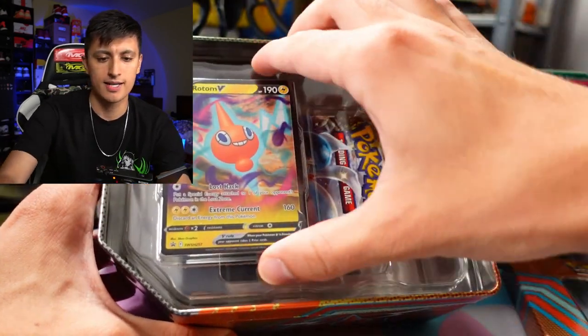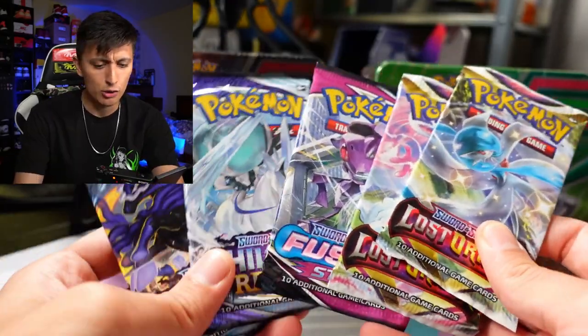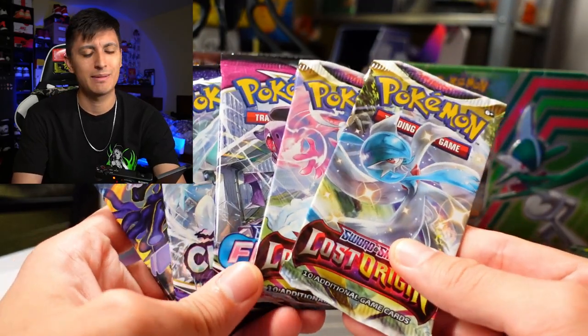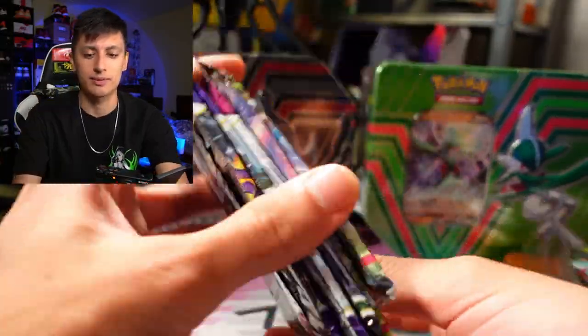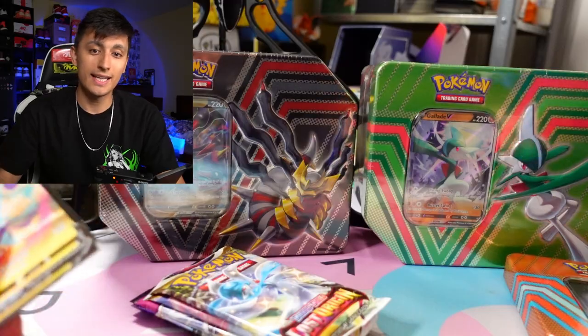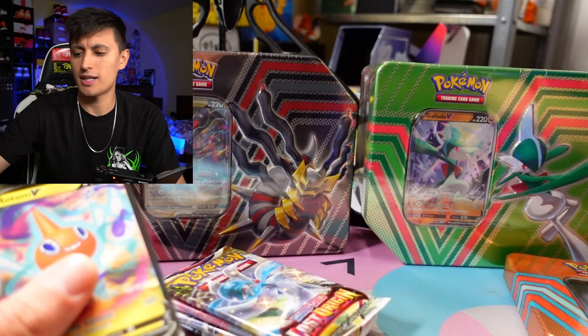Two packs of Lost Origin, one pack of Fusion Strike, and two packs of Chilling Reign. Not as spicy as I wanted it to be — I was crossing my fingers there would be some Evolving Skies, but that's what we have out of the Rotom tin. We're going to open all of these up and do a three-way pack battle.